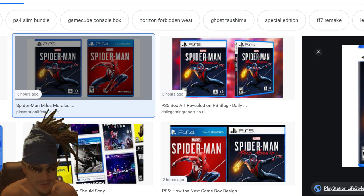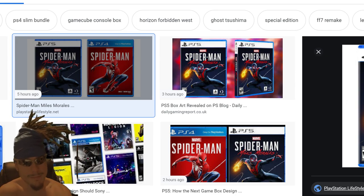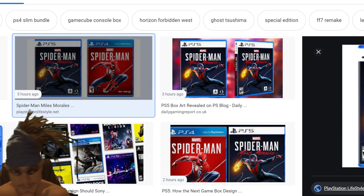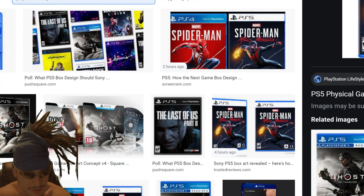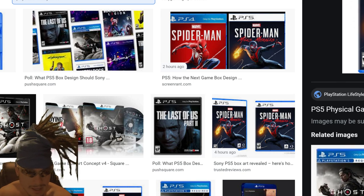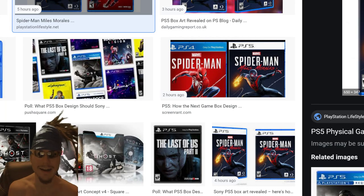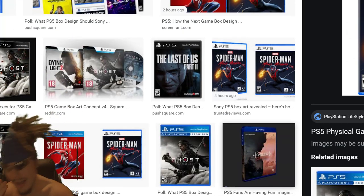Look at the PS4 box art and look at the PS5 box art — the PS4 box art looks more complete. The white background just doesn't mesh well with the packaging. Fans did a bunch of different mock-ups; you've got one with kind of a PS2-looking box art that looks better than what Sony actually put out.